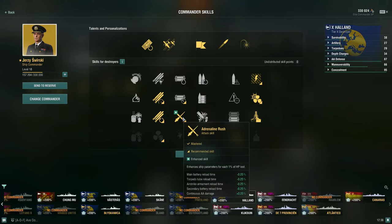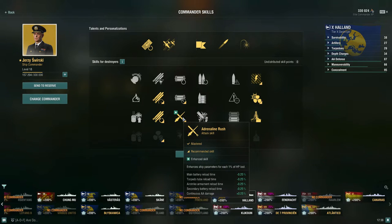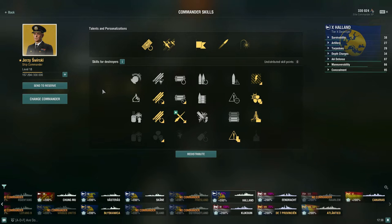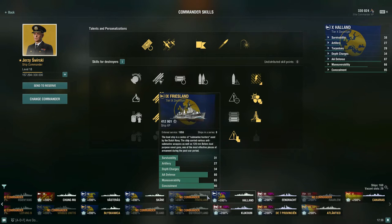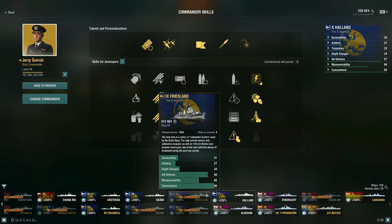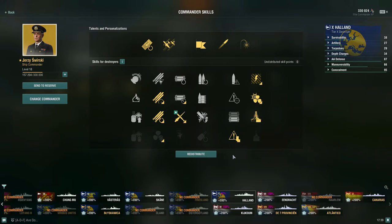Świrski also has an enhanced Adrenaline Rush skill. Standard Adrenaline Rush is -0.20% reload per percentage of damage taken, but with his enhanced version we get -0.25%. As we take damage, our guns and torpedoes reload that much faster, and we get a buff to AA damage. This works really well with Holland's AA and torpedoes. I also run him on Friesland for the AA synergy, even though there are no torpedo perks there.